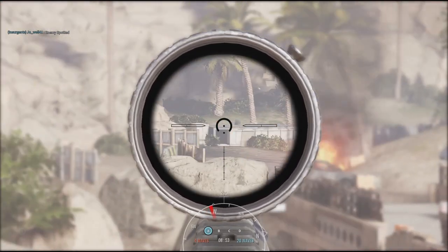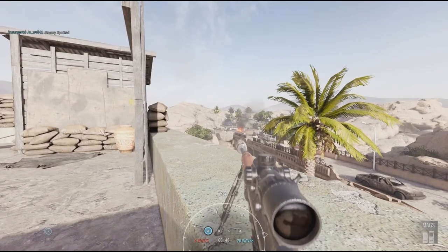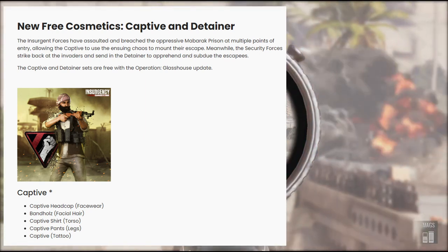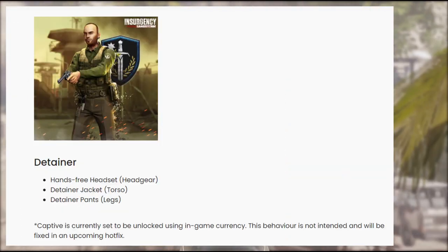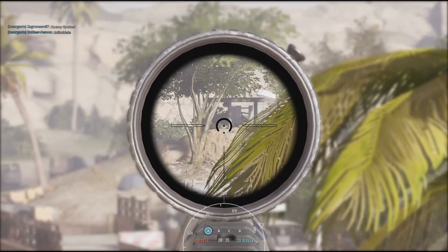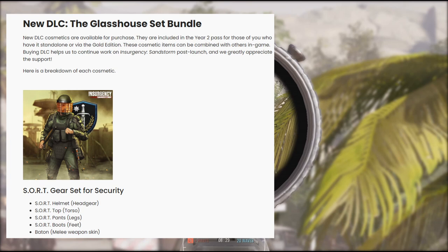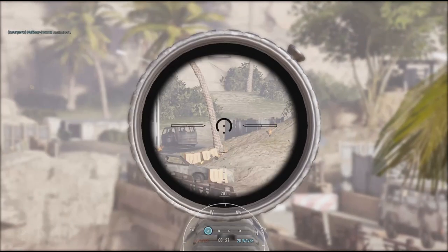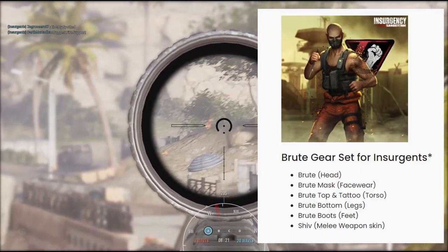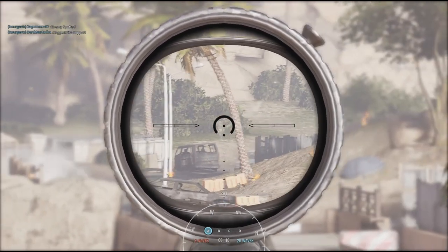In terms of cosmetics — which I'm not really bothered about but I know a lot of people are — there are two free cosmetics coming. The Insurgents character is probably the best of the bunch; his skin really suits the aesthetic of the game. The Security skin is just kind of meh — I can't see a lot of people using him. There are also two paid skins, one for each faction. We'll get the Riot Gear for the Security, which is kind of cool, although I'm not sure if he's wearing armor or not, and if he is, will equipping armor affect the look of this character? For the Insurgents we'll get the Bane-looking character, ripped straight from Batman.